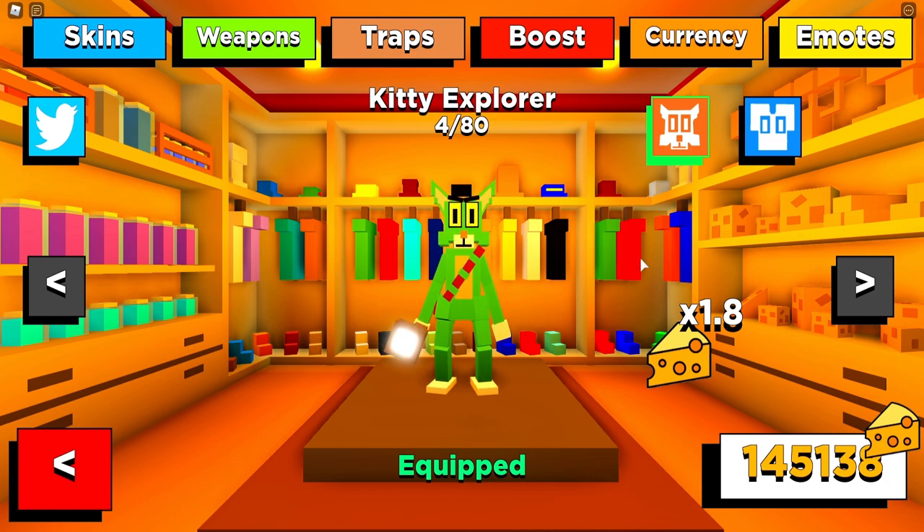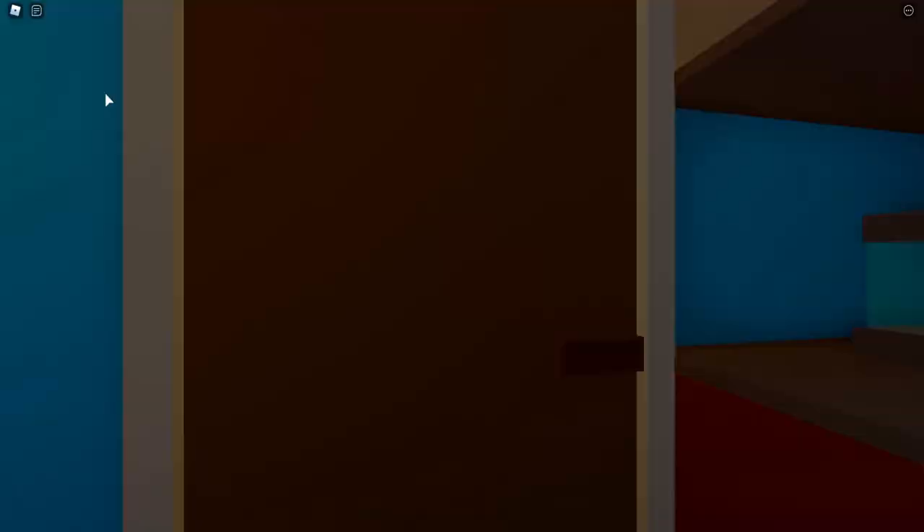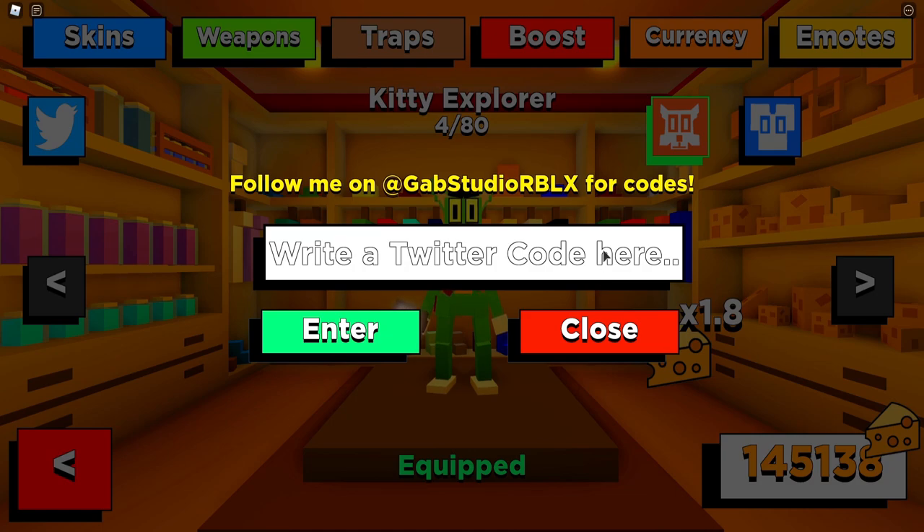We need these codes right now in Kitty because we haven't been grinding this game at all. Let's go to the shop and click on the Twitter logo to redeem these codes.